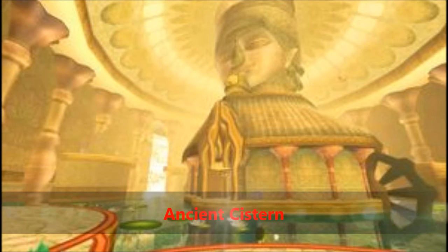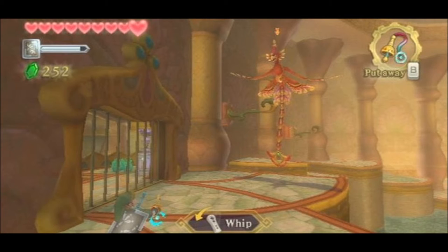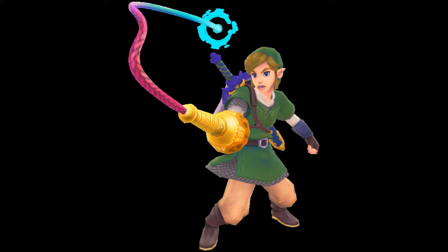At number 3 is the Ancient Cistern. Now your first reaction when you enter this dungeon is probably, 'Oh no, not the water dungeon.' But don't worry — there are no water puzzles in this dungeon. Most of the puzzles revolve around this dungeon's item, the Whip, which is a pretty cool item. It's basically like the Grappling Hook from Wind Waker.